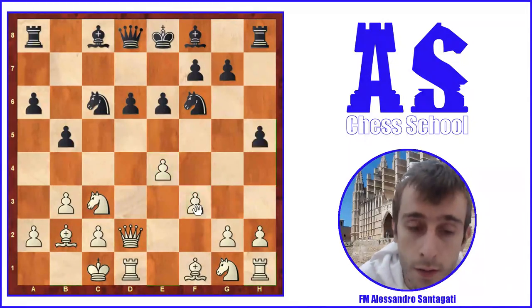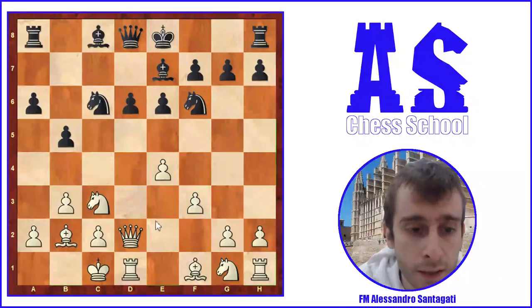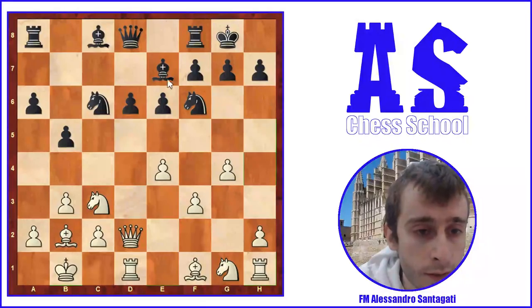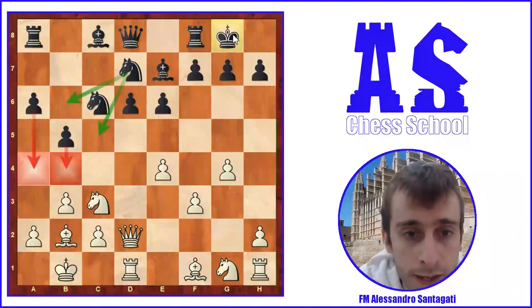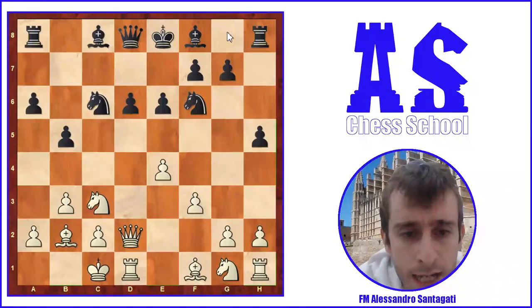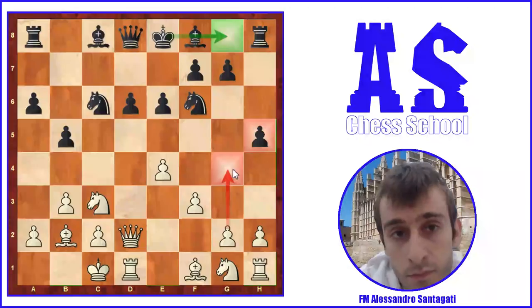Black played h5, which I think is a mistake. It's much better for Black to play Be7, and after, for example, Kb1 — a very common defensive move for White — then castle and after g4, try to play an attack on the queenside and defend on the kingside. I think castling is good for Black here. The problem with h5 is that after h5, it's harder for Black to castle kingside because the pawn weakens the kingside. So h5 helps avoid g4 but creates king safety problems.